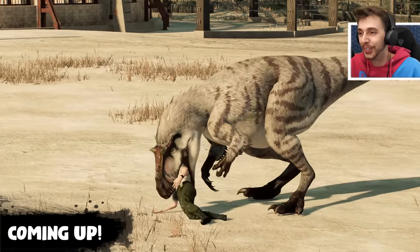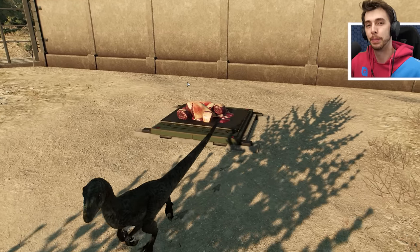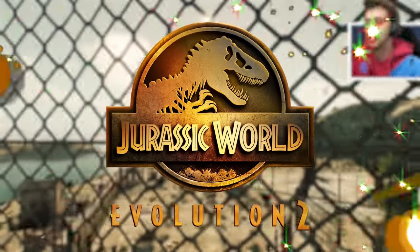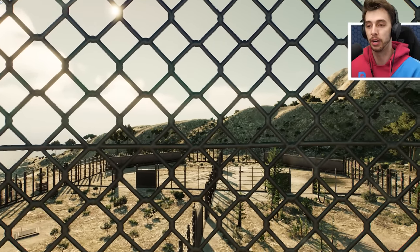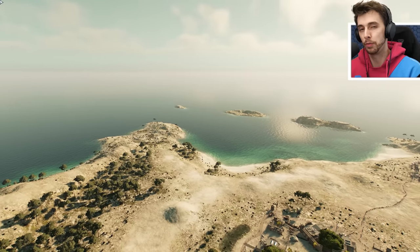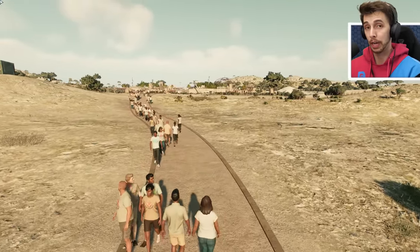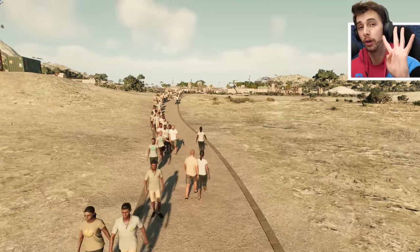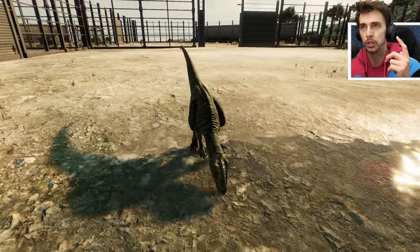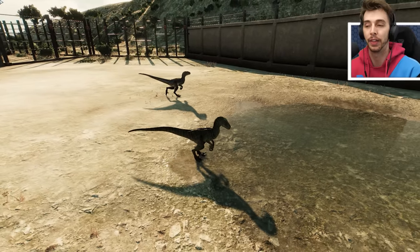Hello everybody and welcome back to another episode of Jurassic World Evolution 2. Today, as you can quite clearly see on screen, we have a beautiful cinematic camera going on. We're going to be looking at the new updates that have come to Jurassic World Evolution 2, and more specifically we're focusing on the four new dinosaurs that have been released: Yutyrannus, Deinocheirus, the small squirrel-like dinosaur, and the flying bat thing.